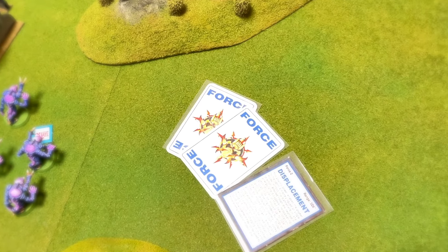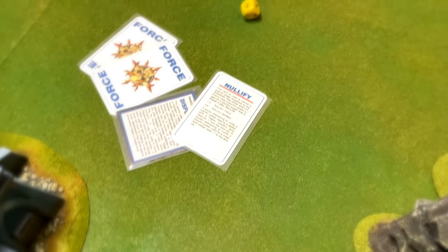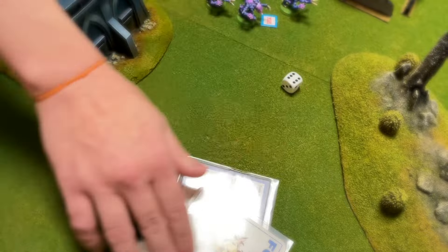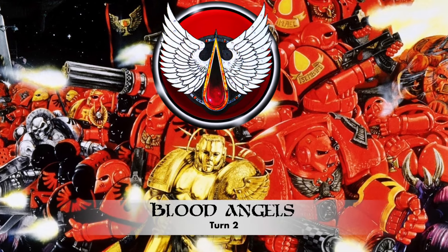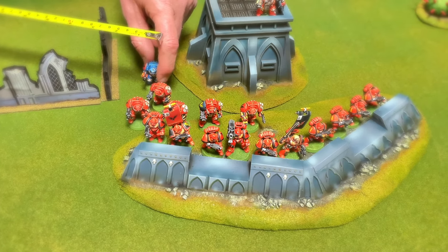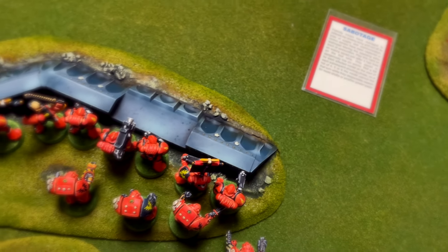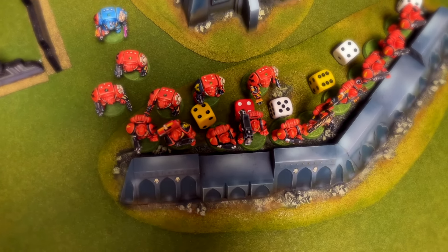Potential danger loomed as Displacement was cast on one of the Genestealer Broods, but Malachai had a Nullify card and successfully rolled a 5 to nullify that power. Not being in range to be really dangerous with his Psychic powers, he cast Teleportation on himself again, but it was successfully nullified by the Magus. At the beginning of the second turn, I removed the Jam Tokens from my Terminators and proceeded to run the Terminators with Malachai in behind the Tactical Squad. As ammunition supplies were now low due to the Sabotage card, each Space Marine wanting to shoot had to roll a 4 or more — those who failed couldn't shoot, having run out of ammo.